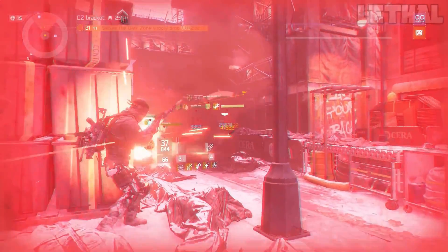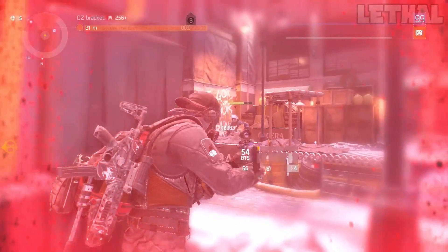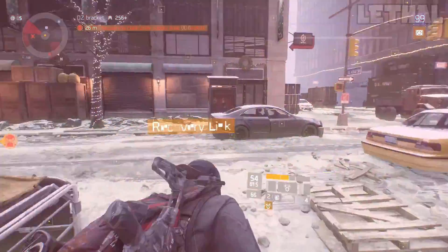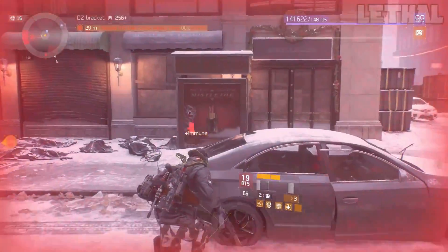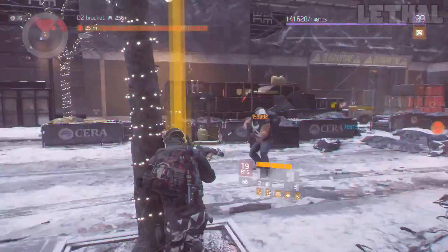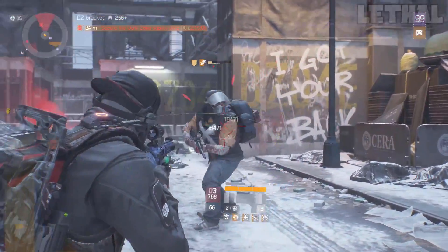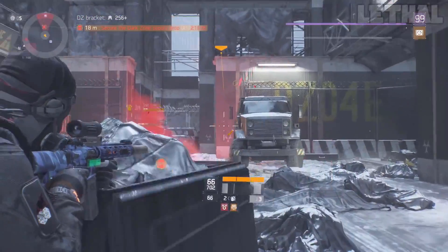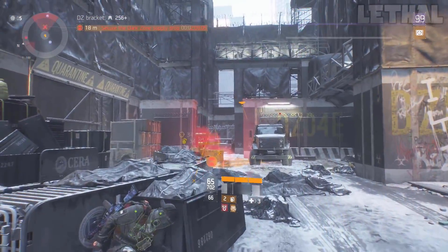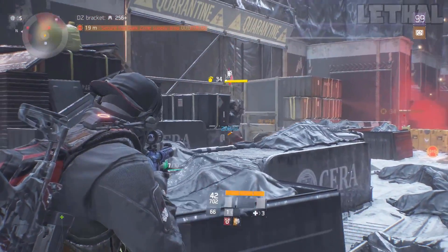The playlist that is available for this global event — pretty much where you can activate the modifiers — includes the Lincoln Tunnel, Lexington, Times Square, Power Plant, and the Stolen Signal Incursion. Lexington is pretty much the best mission in my opinion, if you're playing with a random team or just by yourself or with a friend. If you don't have a set squad, just do Lexington, enable one of the modifiers, and you'll be able to get GE credits really quickly and get the masks really fast.